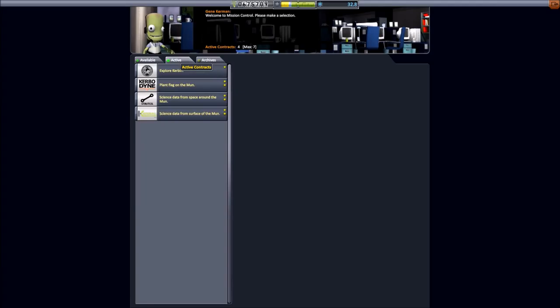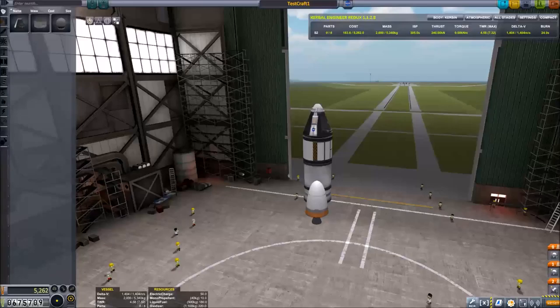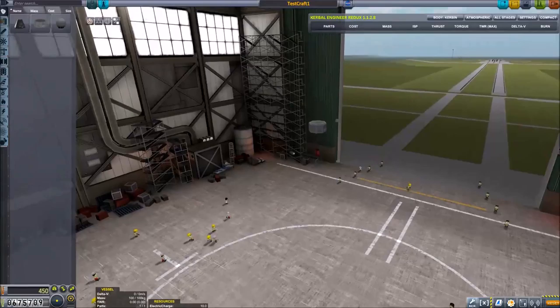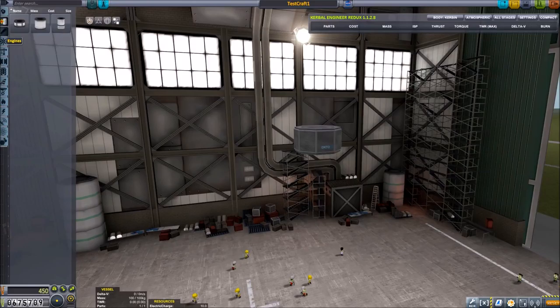Our next contracts are: science data from around the moon, and plant a flag. We could do all those in one manned mission to the moon, but I think we'll send a probe to the moon just for fun. We unlocked solar panels, so let's do an unmanned probe mission. That saves us delta-V because we don't have to worry about bringing it back.